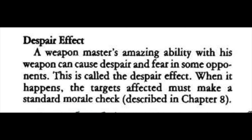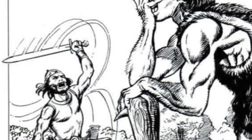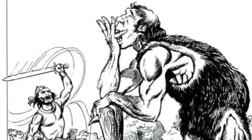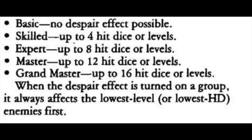The ability to cause despair in opponents becomes available once a character has put their second weapon choice into a weapon to become skilled. The ability is available to all weapons. Once per fight, the weapon master may attempt to cause despair. The DM will adjudicate what constitutes a despair roll, which can include the weapon master attempting to show off or intimidate enemies actively. By-the-book triggers include inflicting maximum damage, avoiding all damage through use of special defensive abilities of a weapon (i.e. deflection), or disarming two or more enemies in a single round. The number of creatures affected will be determined by the skill level of the weapon master. Skilled opponents can affect up to four hit dice or levels of enemies. Experts can affect up to eight hit dice. Masters affect up to twelve hit dice. Grandmasters affect up to sixteen hit dice of creatures. Always start with the creatures with the lowest hit dice first and work your way up. Once you run out of your allotted hit dice to affect, no more creatures need to make the check.